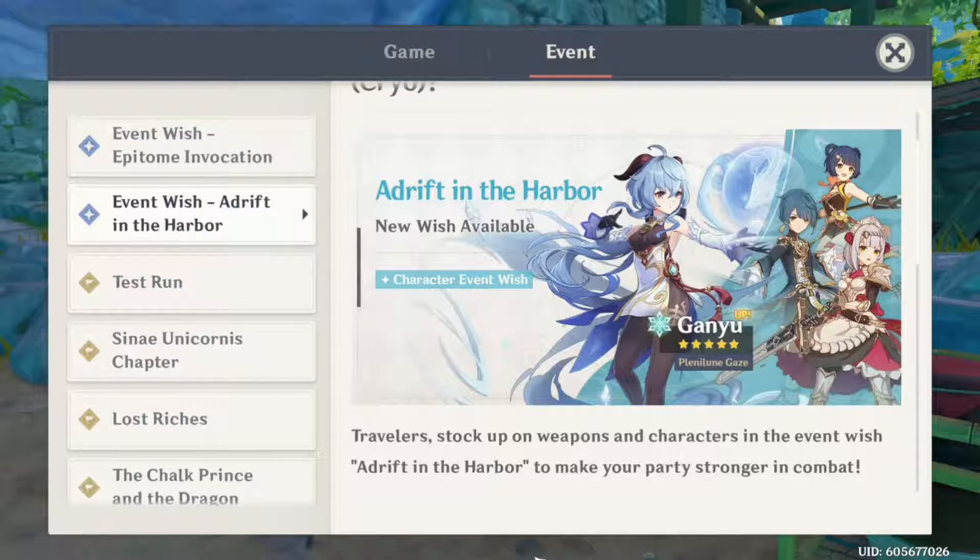You probably want to save your Primogems for the most valuable banners or 4-star characters that come out with a brand new banner unit — just like Diona, who came out with Childe, and so on and so forth.